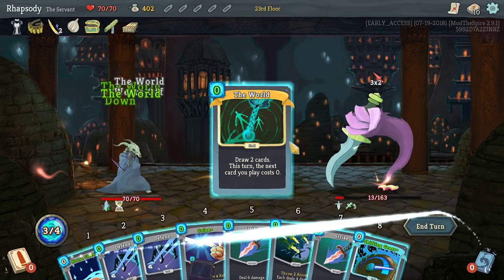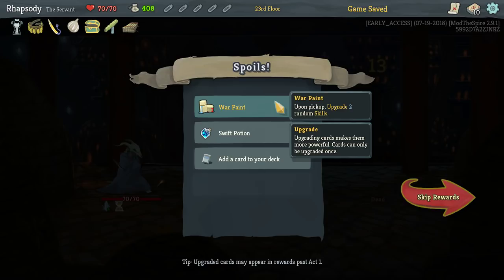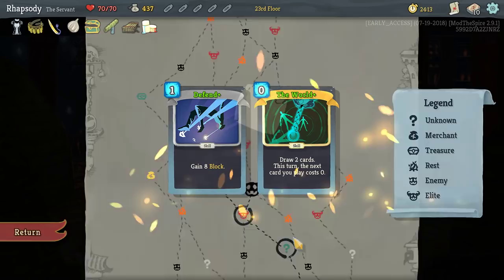There we go — we got him. The Book of Stabbing, down in turn one. Warbane: upon pickup, upgrade two random skills. The World got upgraded — of course it did.